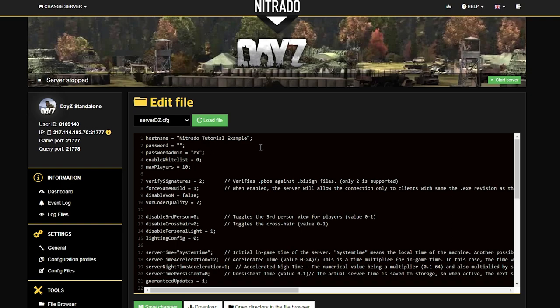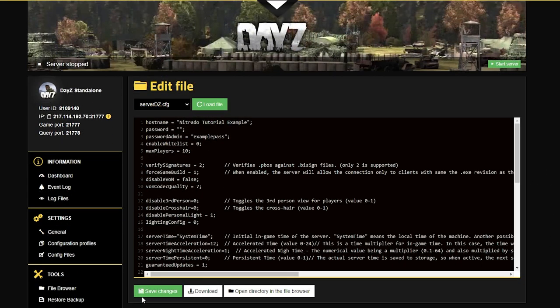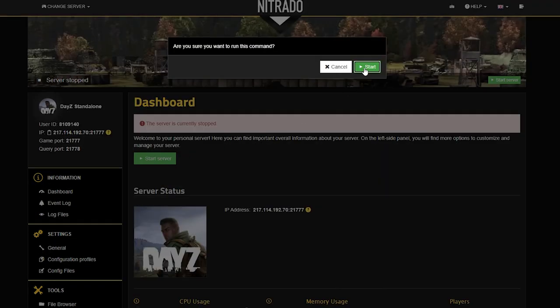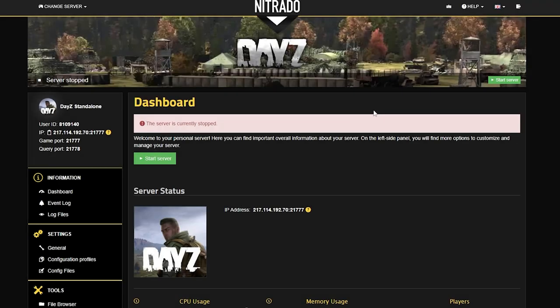Under password admin, change the password that's currently there to something you will remember — mine is 'examplepass' — and hit the green save changes button to apply that change. Then restart the server, and from here we're going to head into the game.